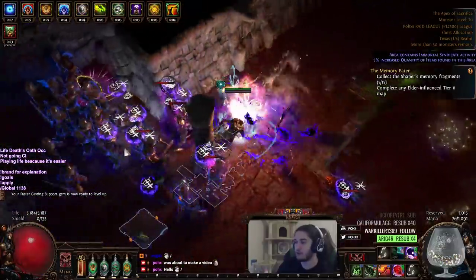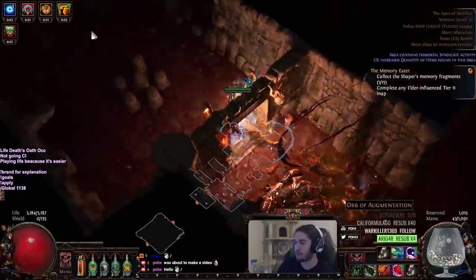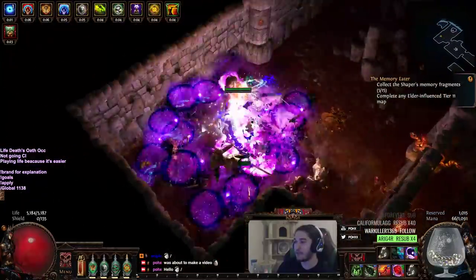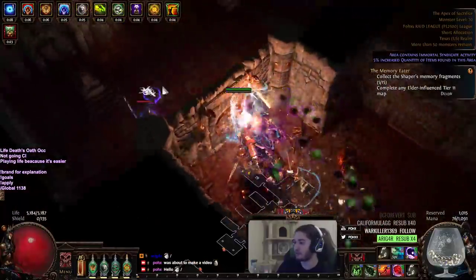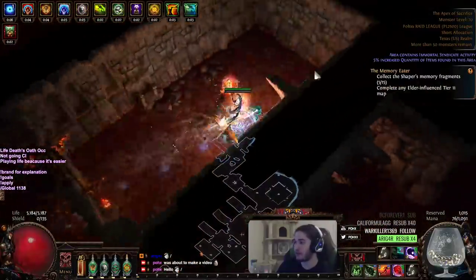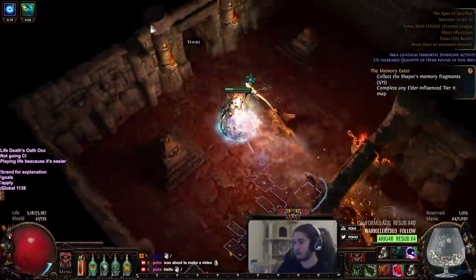I do also need to set up Arcane Surge on our Flame Dash so that I can get Arcane Surge, which is going to give us a cast speed increase along with spell damage multiplier and mana regen.